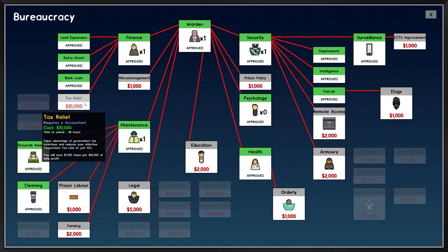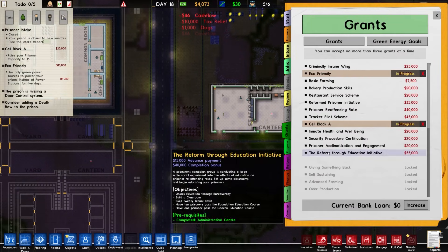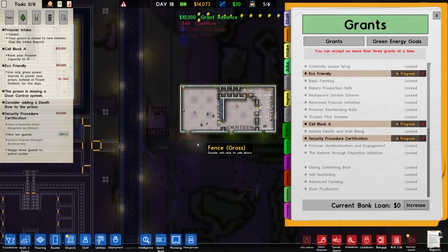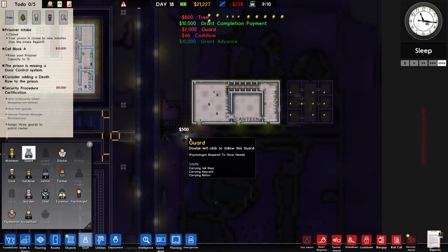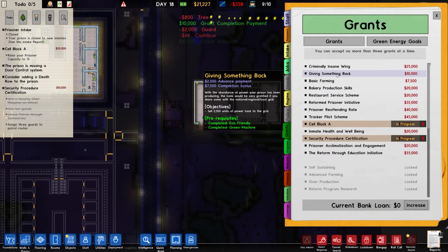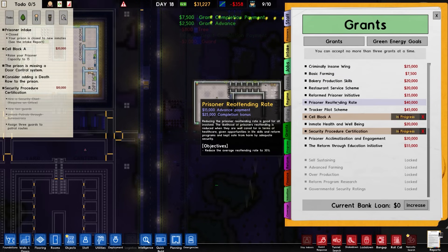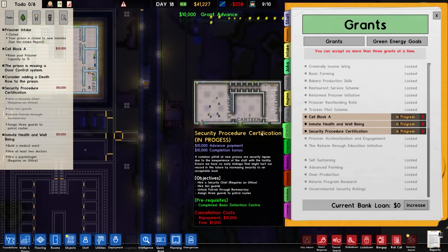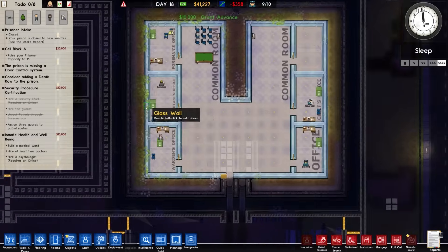There's that grant completed. Let's pick up tax relief. Dogs in tax relief — the reason for that is basically long term. Let's go with security procedure certification. There's another grant completed. Let's go with 'give something back' — oh, that's completed as well. And inmate health and well-being — okay, that's another thing.